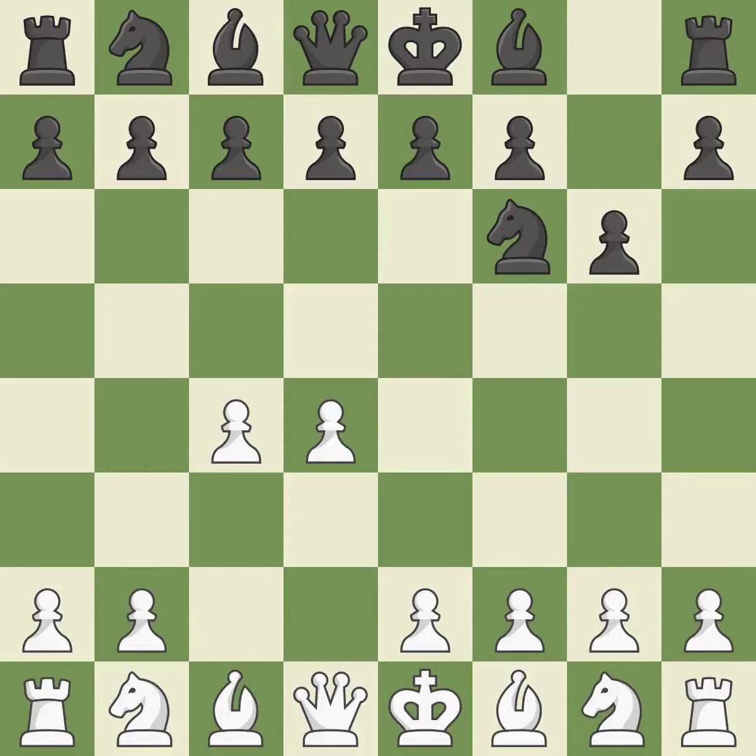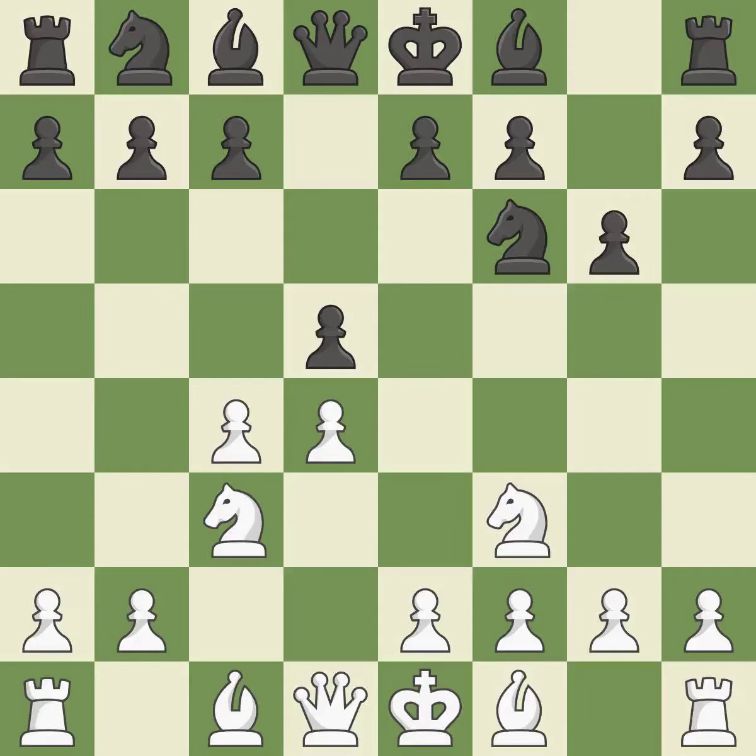With the help of the King's Indian Defense, white can get ready to develop the bishop to g7 and create a powerful center that black will later try to damage. Nc3 prepares the e2-e4 pawn push and helps control the d5 square. The Grunfeld Defense uses this pawn push to gain space in the center and attack the c4 pawn. Nf3 supports the d4 pawn and puts pressure on the e5 square. The fianchetto move Bg7 places the bishop on the long diagonal.